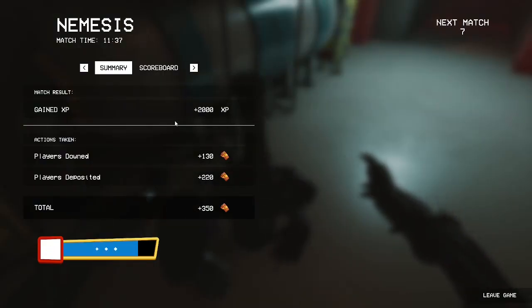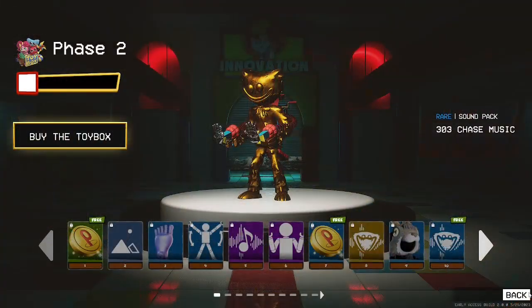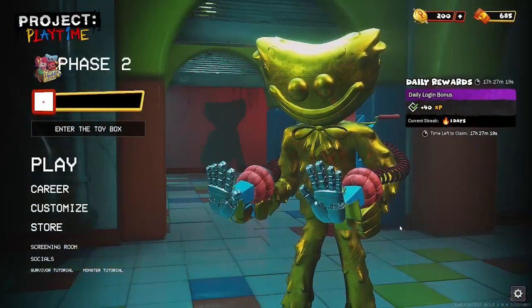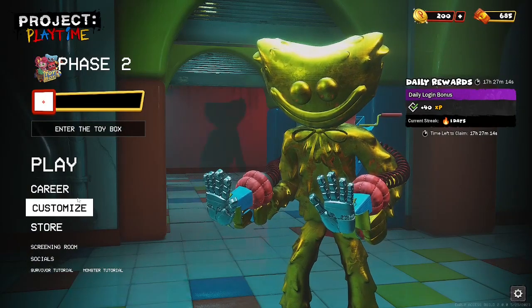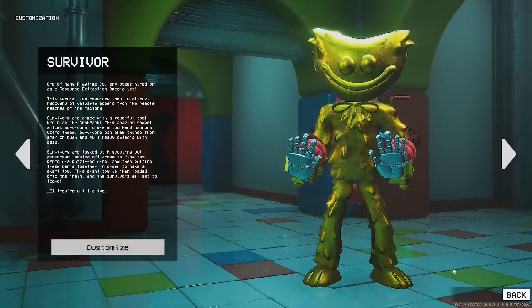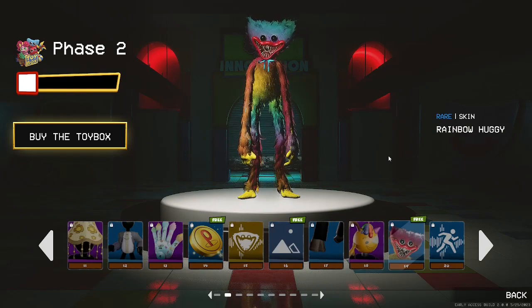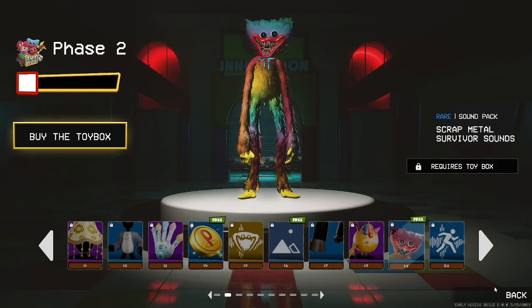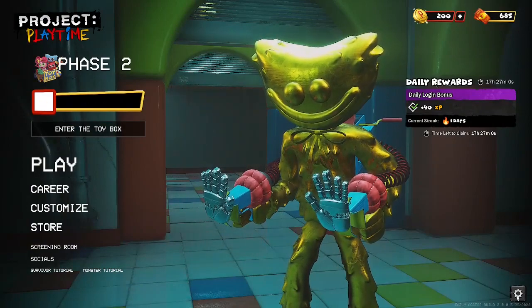That felt nice — 2000 XP! Oh my goodness, is that a bug? I'm sorry for screaming, that just felt so good. Anyways, I hope you guys enjoyed this video — leave a like and subscribe for more Project Playtime. Next video I'm going to try and play as rainbow Huggy because I'm going to play as every skin in this battle pass. See you guys then, bye bye!